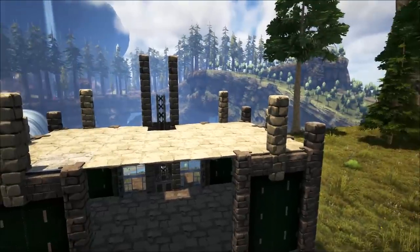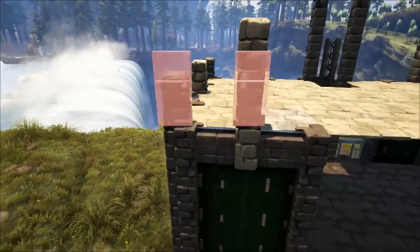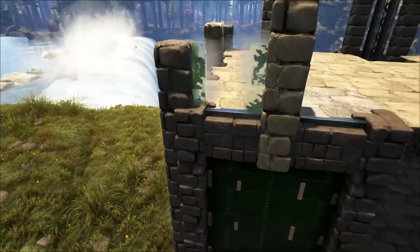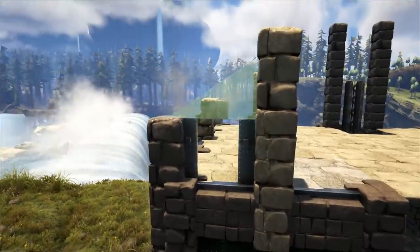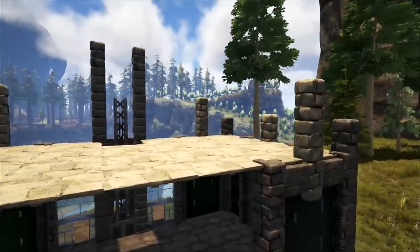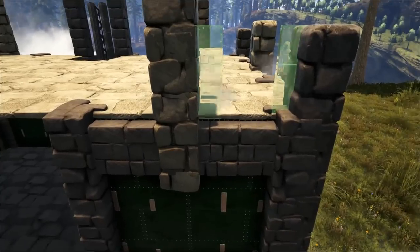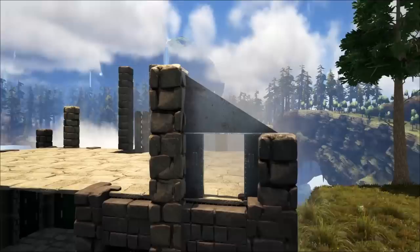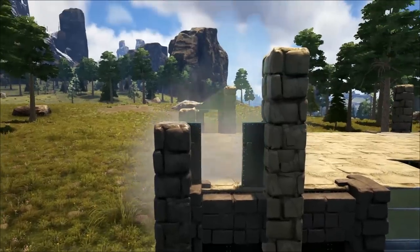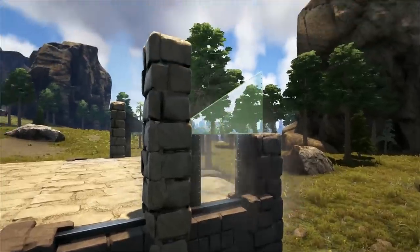Second floor coming together, starting with the pillars. Now it's time for some walls. Metal door frames are what we need for this next step. We're going to do a metal door frame with a slope leading to the inside — slope left over there, slope right here. Go do the same thing on the back: one right here, one right here, and you're beginning to see the shape that our balcony will take.